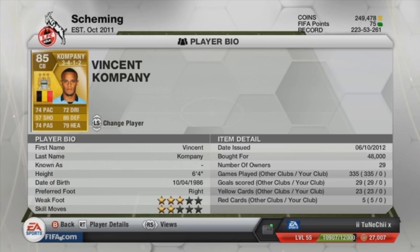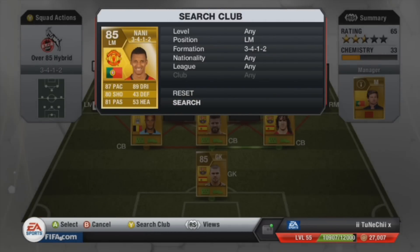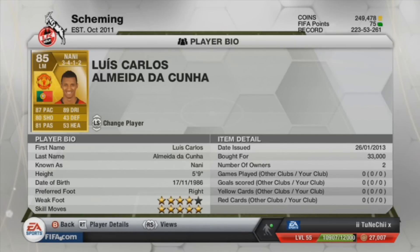Moving on to the left mid, we have got Nani. Nani has got 5-star skills and 4-star weak foot, which is quite good — 87 pace, 89 dribbling. That's what you want most out of your left and right mids, as it will help them move up and down the pitch. He's 5 foot 9 and only cost 33K.